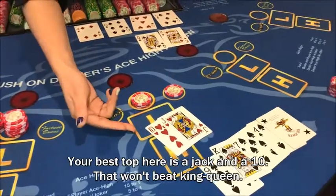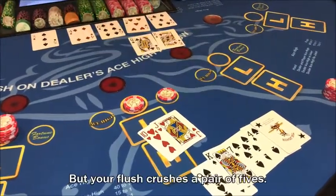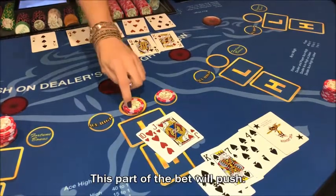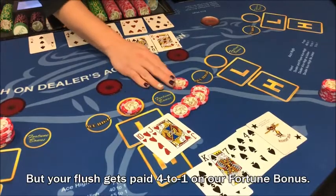Your best top here is a jack and a ten. That won't beat king-queen, but your flush crushes a pair of fives. This part of the bet will push, but your flush gets paid four to one on our fortune bonus.